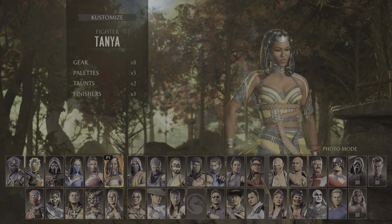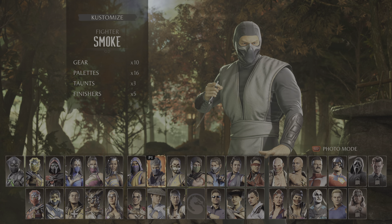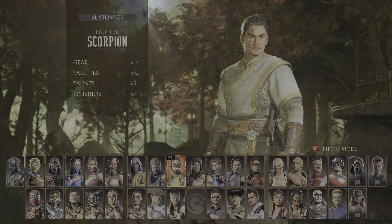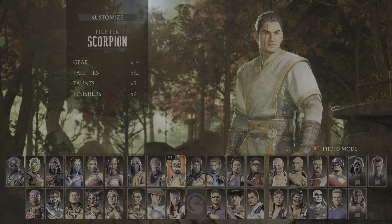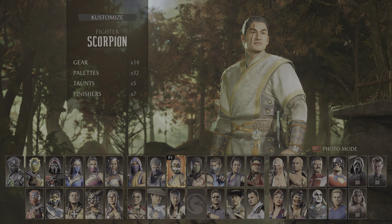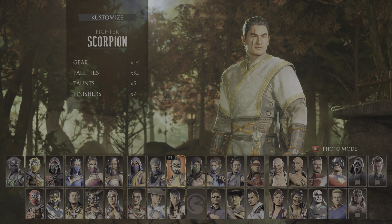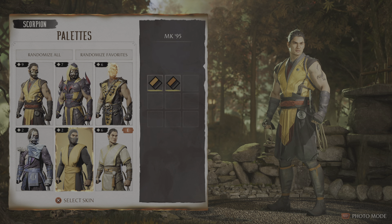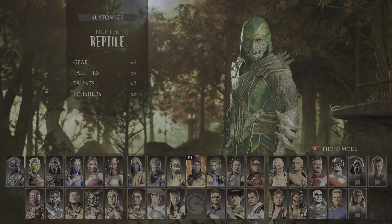Smoke got a gift outfit. Scorpion has a very good outfit — a wedding outfit. I don't know why it's called 'wedding,' maybe because he is well-suited. If you look at these outfits, they are all fighter outfits.